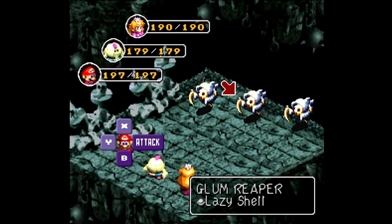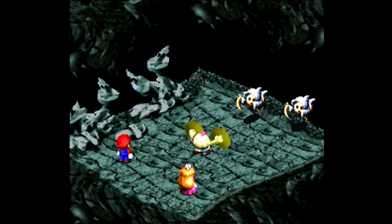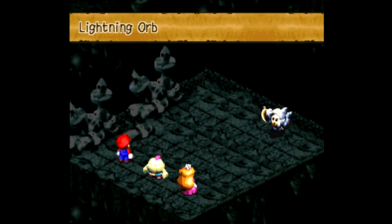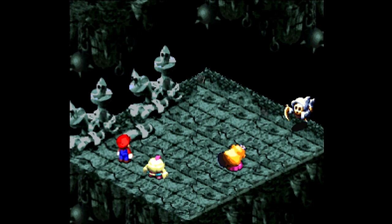New enemy here: Glum Reaper. These guys are the ones I was telling you about who have that instant death attack. So you want to make sure you kill them before they can kill you. If you're really that worried about it and you don't have the speed or the Attack Scarf, then use the Quartz Charm, because that could help protect against that too. Or the Jinx spell, if you so choose. I prefer the Safety Ring myself.